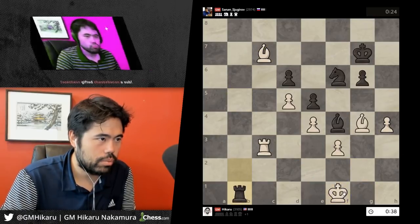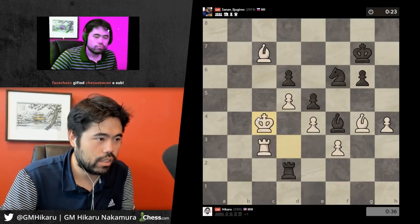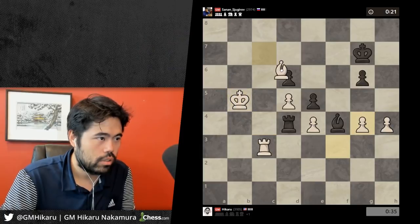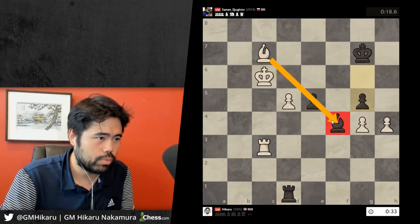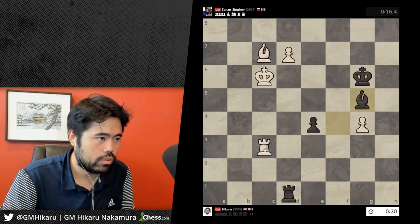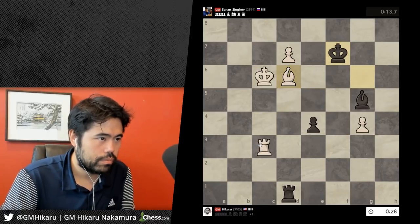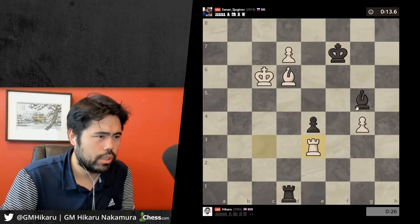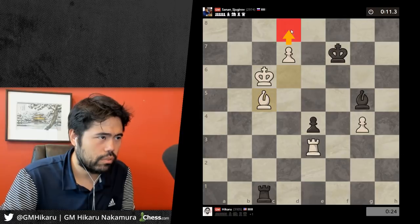Now I can run the king up. Thank you to FaceChefs for giving us up to chess bacon — thank you so much. Still probably winning because I've got king c6 and my pawn is much faster than his pawn. He also can't push his pawn, so I just take — d6, d7 — takes, which would be winning. Rook e3 should be winning; he can't take because queen, bishop c5, queen — I just take.